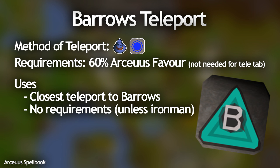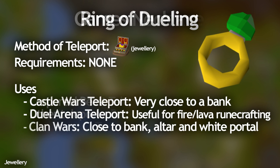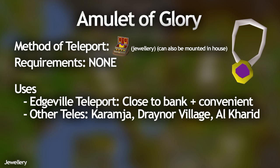Next I'm going to talk about jewelry. The Games Necklace is very useful — all of its teleports are quite handy, but in particular the Corporeal Beast teleport is really useful for getting into the deep Wilderness very fast. The Ring of Dueling has a Castle Wars teleport which is right next to a bank — one of the closest teleports to a bank in the game — and it's very commonly used for things like runecrafting, slayer, and other skills where you need to bank regularly. The Amulet of Glory can be mounted in your house, and the teleport to Edgeville is probably the most useful one since there aren't really any other teleports that go straight to Edgeville.